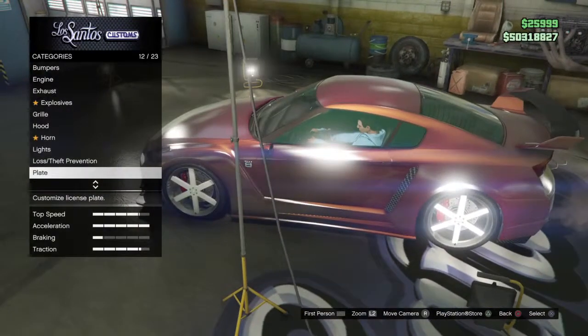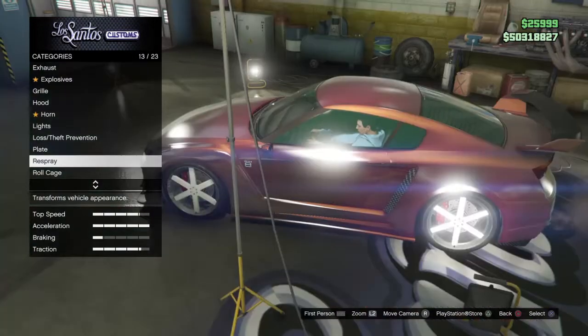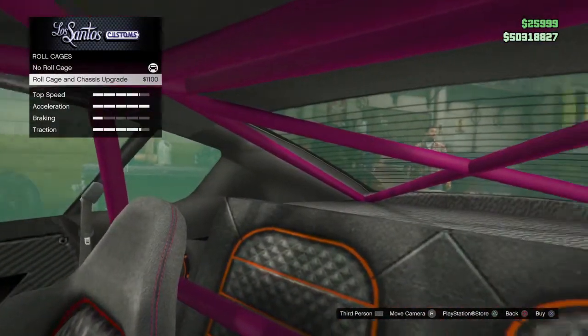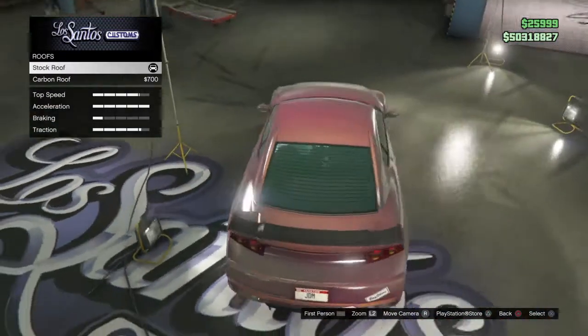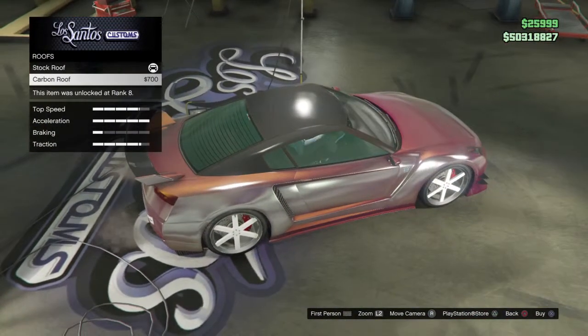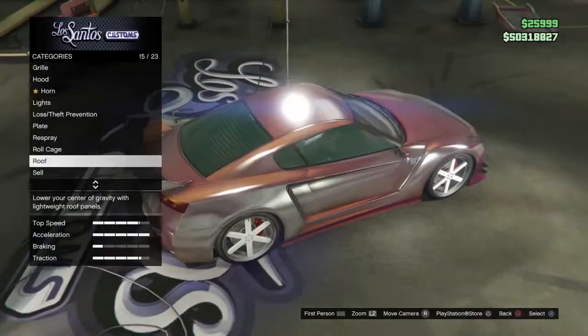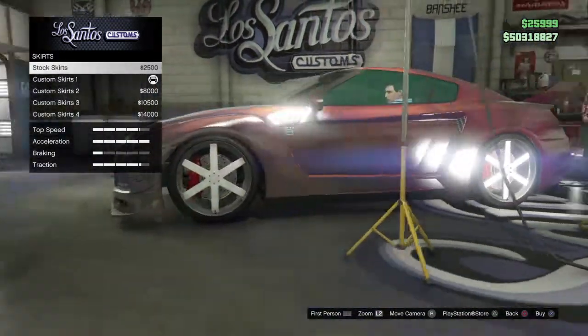Carbon wouldn't be that bad, but you have to go for a full carbon build and I've never been super into carbon. You can put a roll cage in if you desire — nothing really special, just the old PS3-looking roll cage. There's also a carbon roof option if you're going for the carbon build.